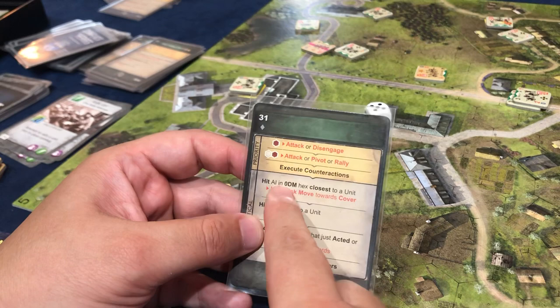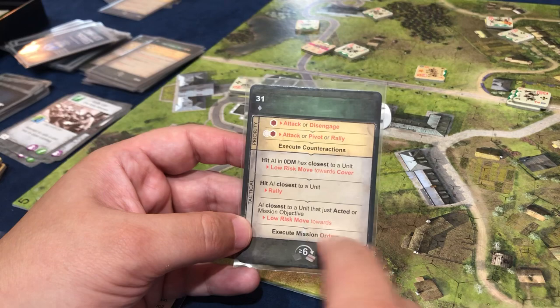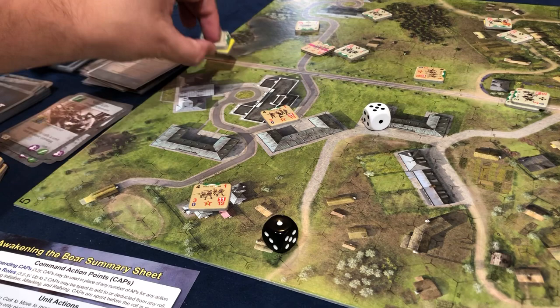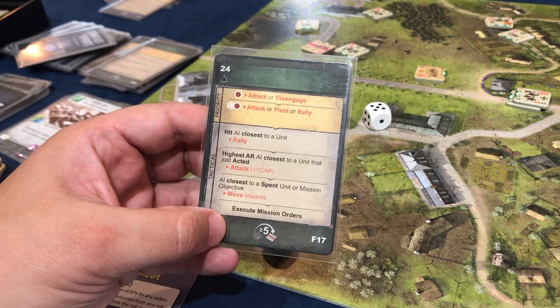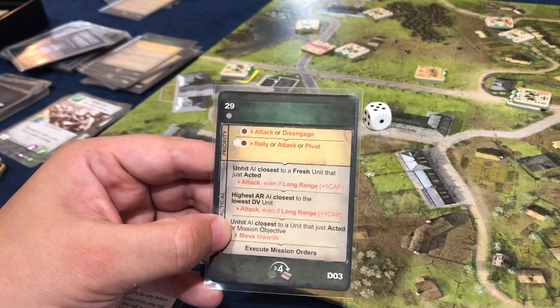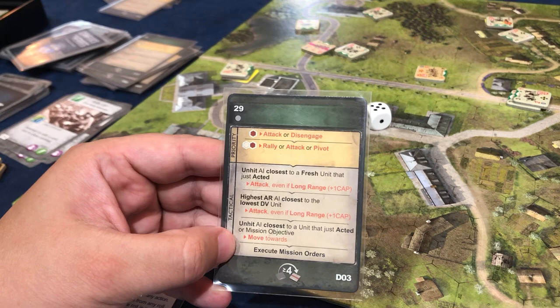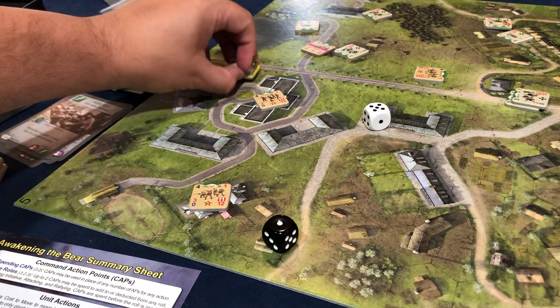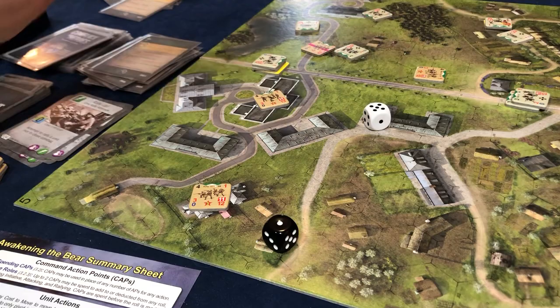His turn. Low risk move towards — that would be this guy, he can easily move here. The building is blocking line of sight so he's not in a fire zone. We go ahead and go again to here — we're fine. His turn. Unhit AI closest to the unit that just acted — move towards. He's going to move towards us. We're now in his line of fire, but we're just going to move again to get out of his line of fire. That's a one AP move — we got a three.